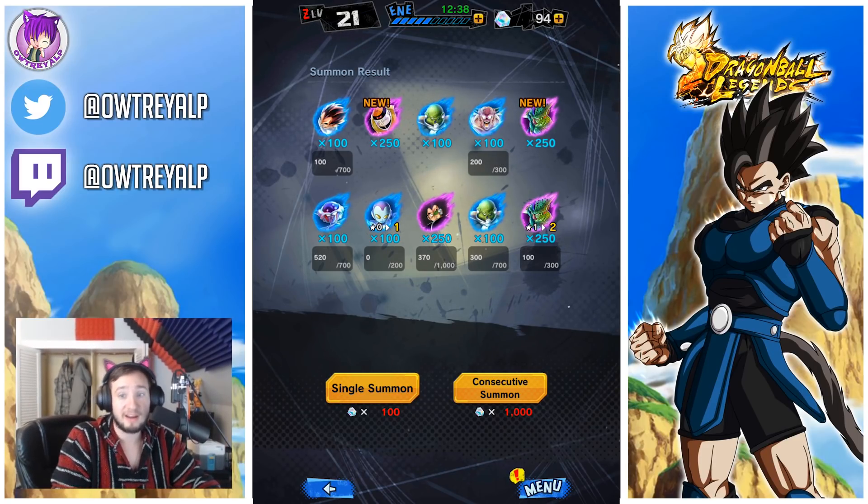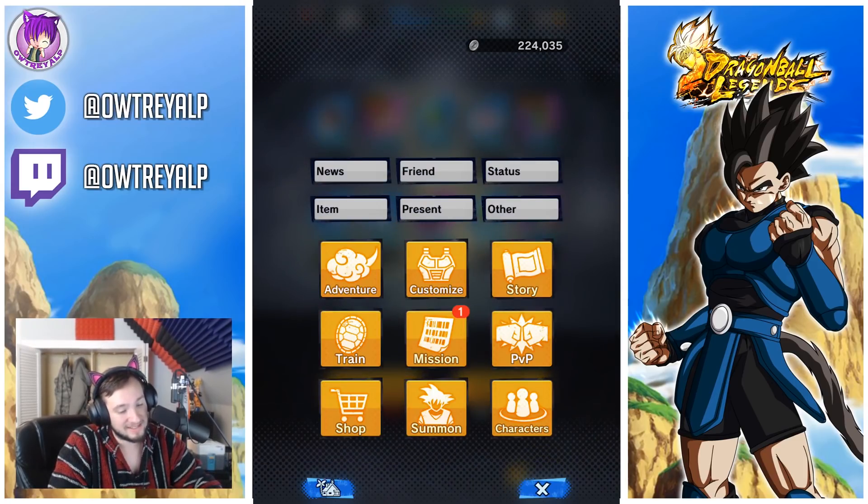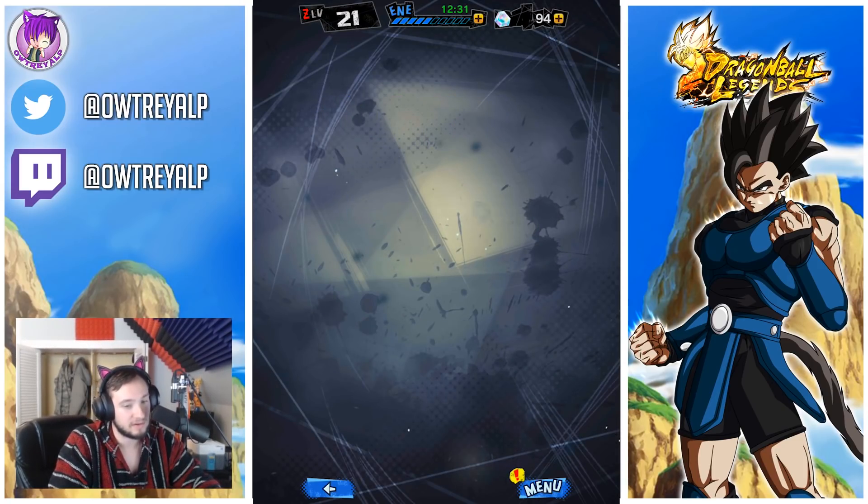Unfortunately we only got one Sparking character today, but at least we got Android 18 — that's pretty dang cool. And you're gonna tell me I did great, got some random thing... you've got like 45 characters.